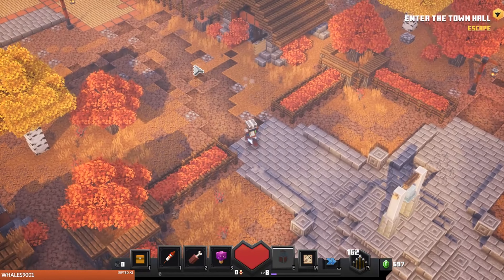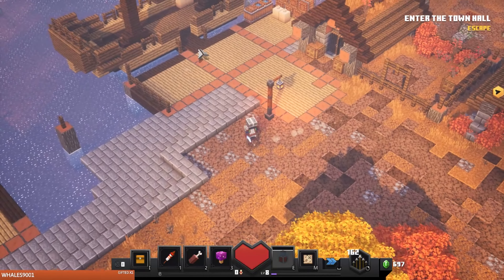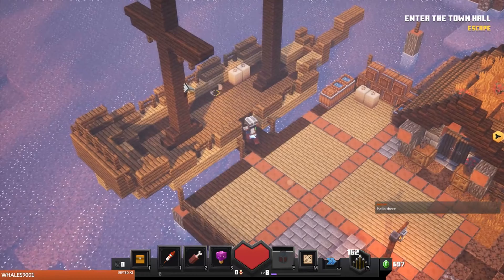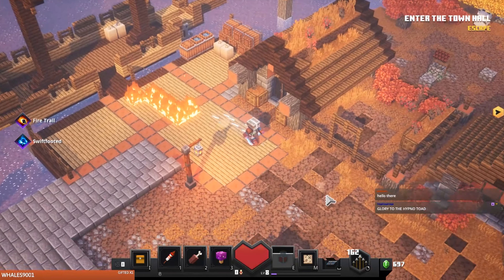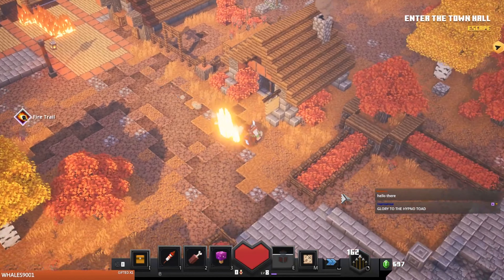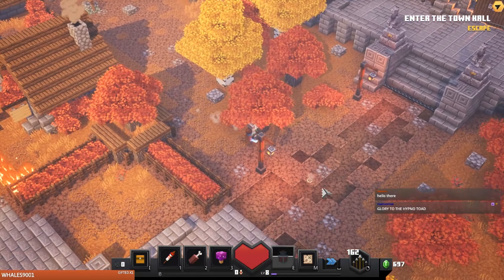Alright, we gotta go the other way. Let me just leave, I want to get out of here. Sail away. Oh my god, look at that — that's pretty awesome! I wish you could do that in real Minecraft.